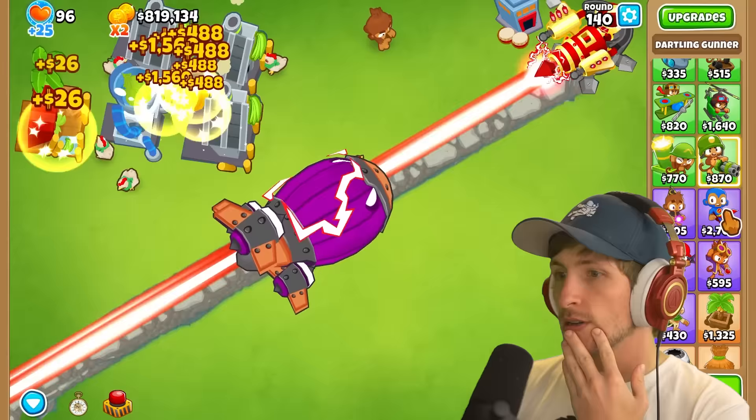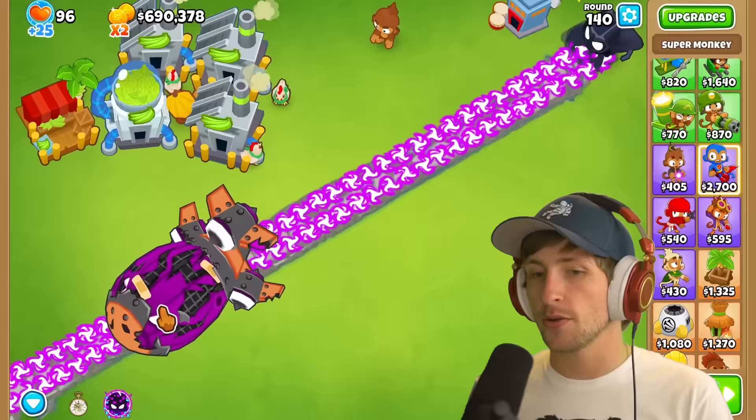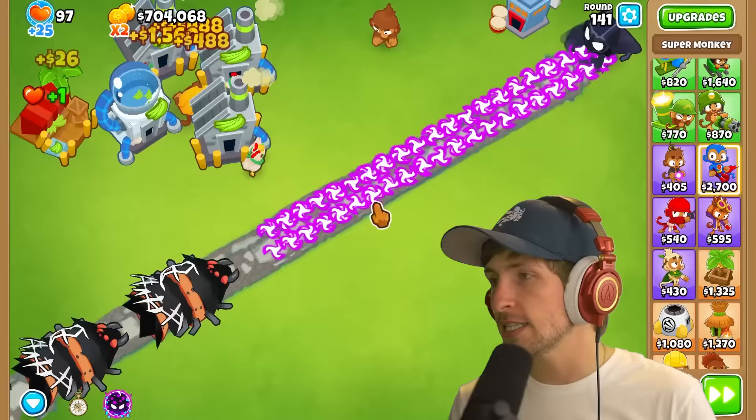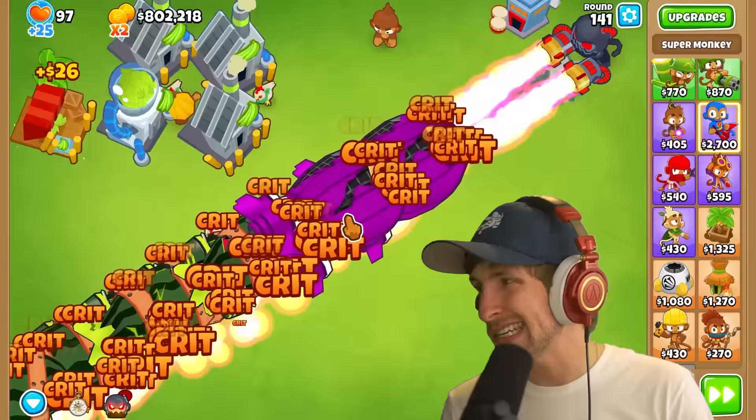If we sell this and just went like Dart Champion - this seems better than the Ray of Doom. Maybe it's not. Because the balloons still gotta come back up. That's pretty strong, but it's nothing to be like, whoa, that is the strongest tower in the game. It's not crazy crazy. But is it stronger than the Legend of the Night? I don't think so - it's definitely not.